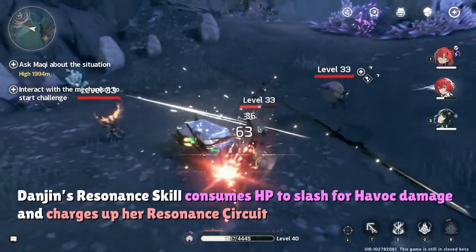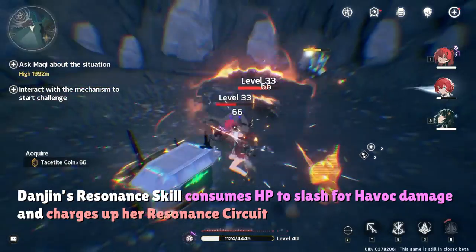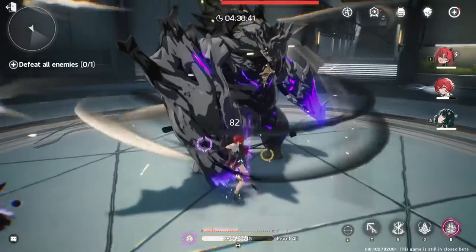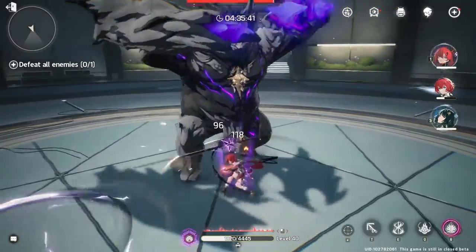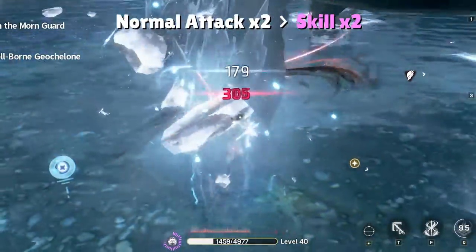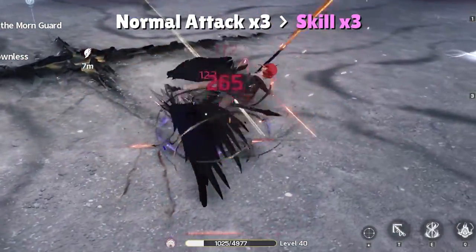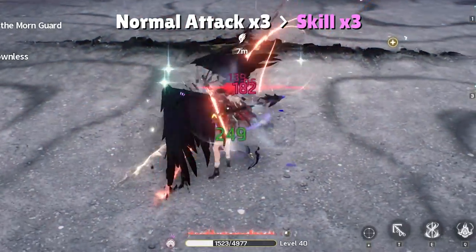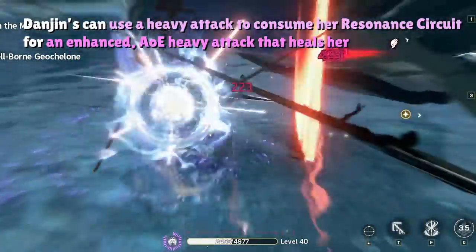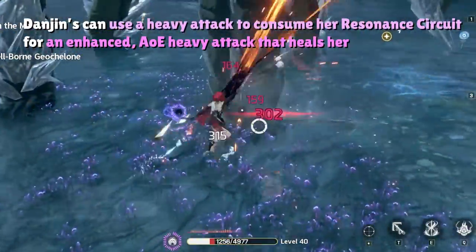Take one of my personal favorites, Dang Jing, for example. Her resonance skill doesn't have a cooldown like other characters, but instead it consumes some of her HP and then slashes once to deal havoc damage. This leads into the main skill expression of her kit where she can execute special combos with her basic attacks plus her resonance skills to quickly fill her resonance circuit. Dang Jing can combo two basic attacks into two skills in quick succession to fill a chunk of her resonance circuit, or combo three basic attacks into three skills in quick succession to fill her resonance circuit in one go. Successfully executing these combos and filling her resonance circuit allows Dang Jing to launch an enhanced heavy attack that deals havoc damage instead of physical damage, and also heals Dang Jing to make up for the health she consumes when using her skill.